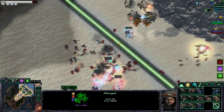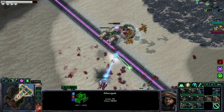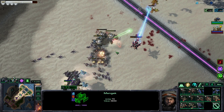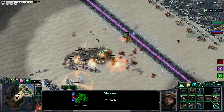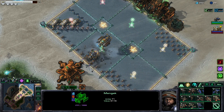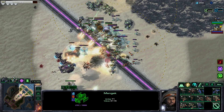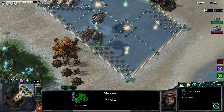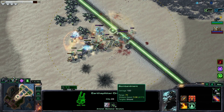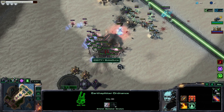The Earth Splitter is just doing lots of non-negotiable damage. Shock divisions got stunned. I'm going to get some Ultralisks — I'm choosing to believe in the power of the Earth Splitter because it shoots really fast. It's basically just like another siege tank at this point.